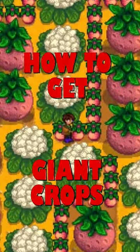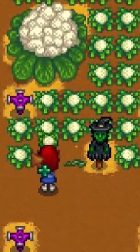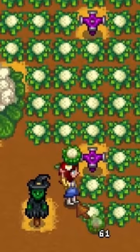Cauliflower, melons, or pumpkins planted in a 3x3 pattern can randomly combine into a giant crop at the start of each day. Every possible 3x3 grid of crops has a one percent chance to grow into a giant crop, as long as the center crop is fully grown and watered.